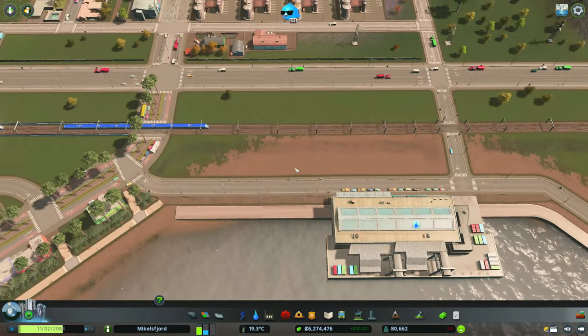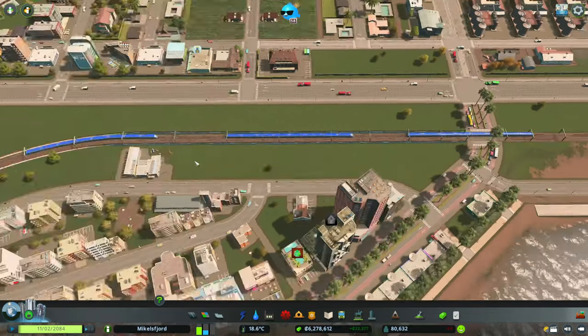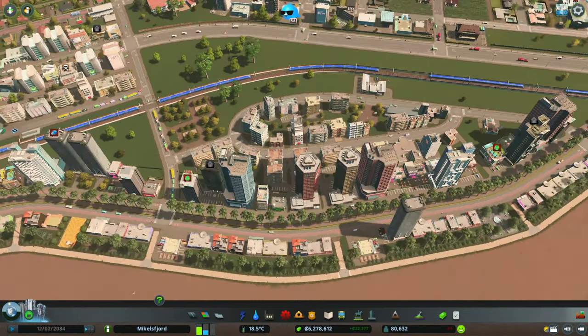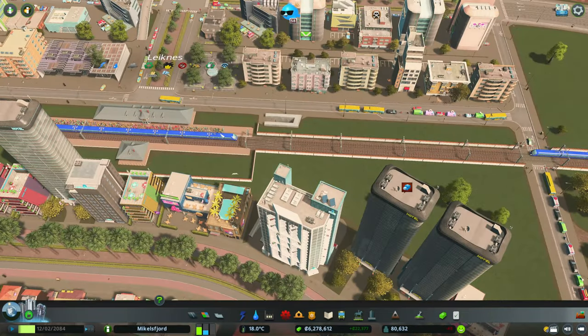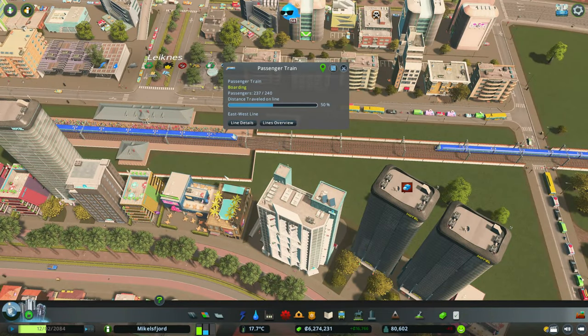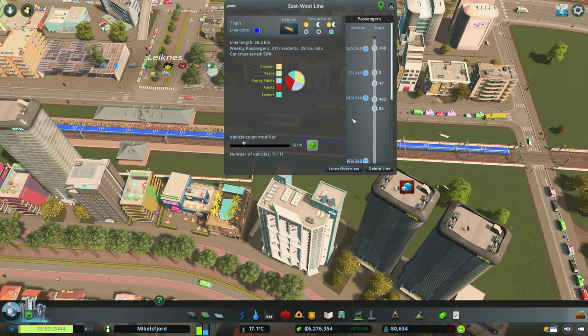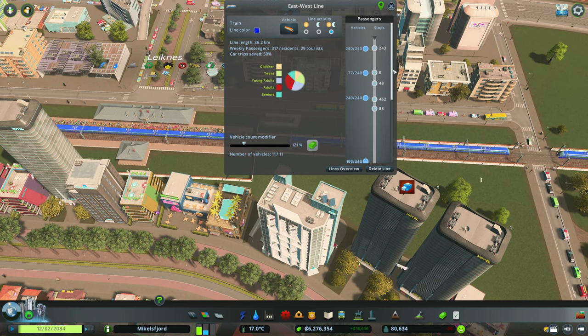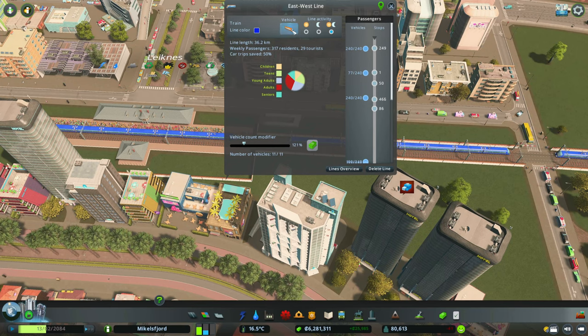I want to turn this into a real tourist area. Something funny is happening though — why do we have a backlog of trains at the station? We have a whole ton of trains waiting, which is unexpected. This tells me we need some higher capacity vehicles.